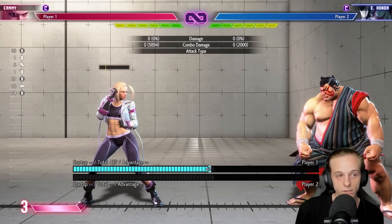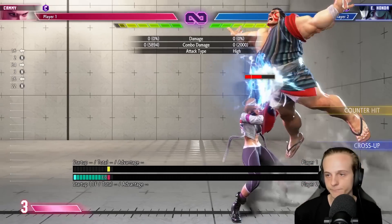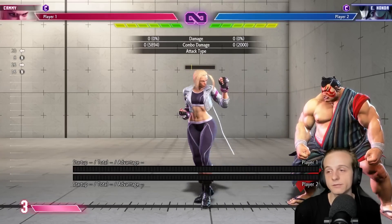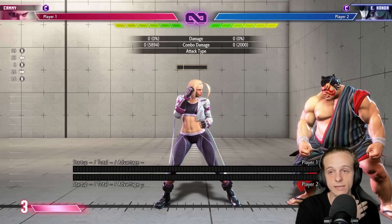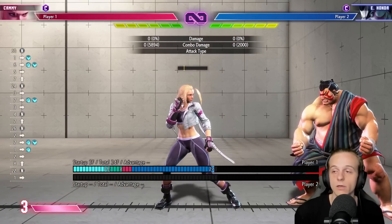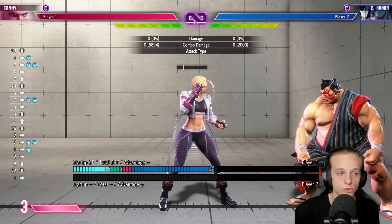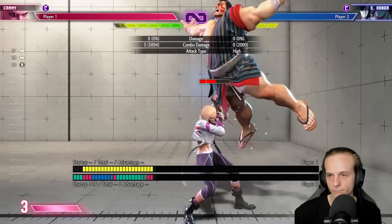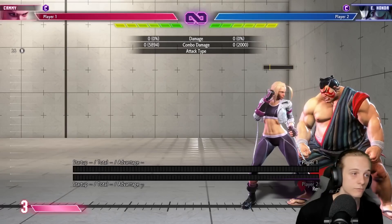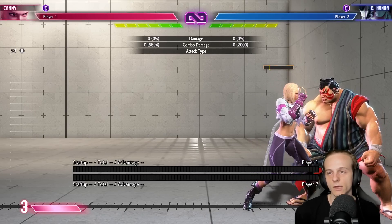The best solutions here are to either perfect parry or press any anti-air. Anti-air it regularly and don't worry about it. The H version and EX version both have too much hit stun, so you cannot actually air throw it — that is very important to know. The same thing happens with the second escape option, which is jabs into the Sumo Butt Slam — if you try to air throw, you'll get hit. Crouching heavy punch is your best friend here, or perfect parry it to side swap them.